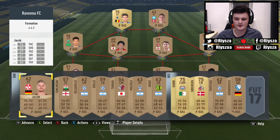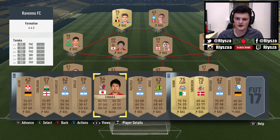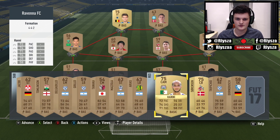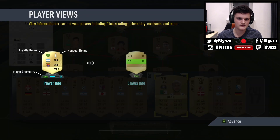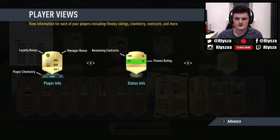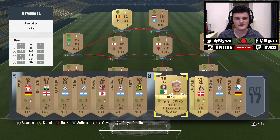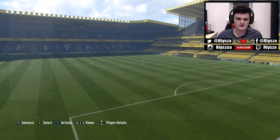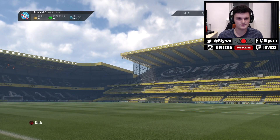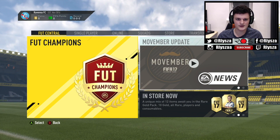This is the starter pack that we've got. We've got 275 coins, which is pretty good. The controls aren't working great. So, player views - at first I'm going to play probably a few games on single player tournament and try and get as many coins through that. I also got the manager tasks, which you need to advance through.